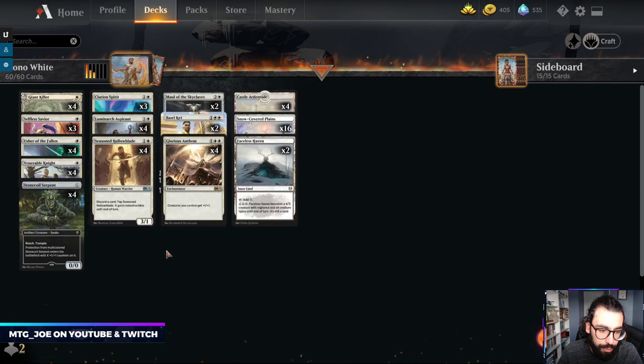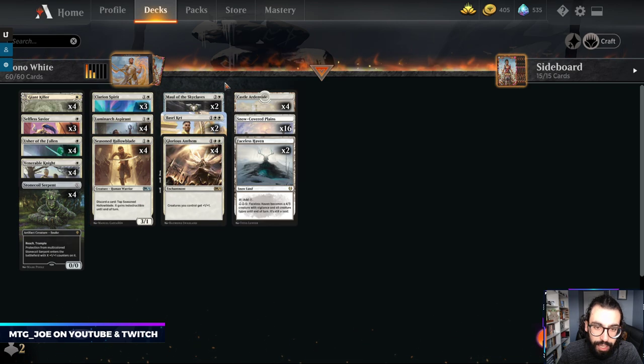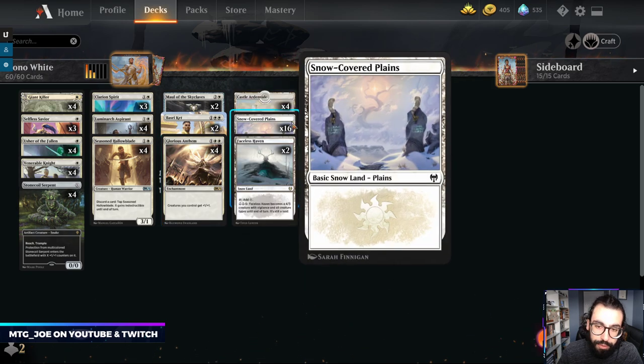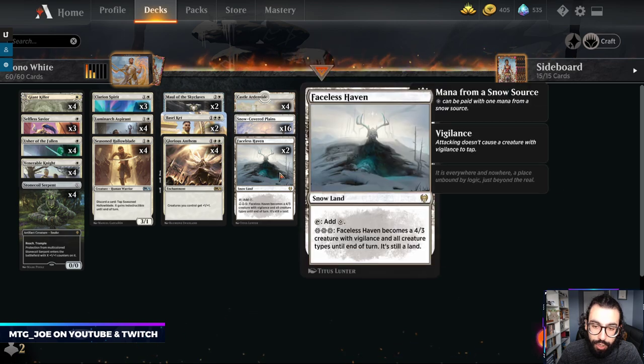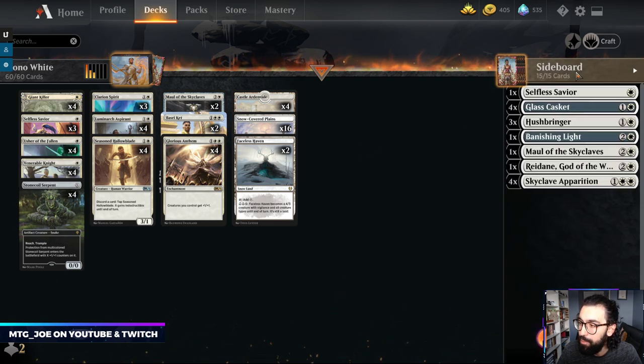More white-based aggro strategy: Aspirant and Hallow Blade are both coming in here. Hallow Blade is really nice to put counters on — it's hard to kill — and then you can throw on like a Maul. In this version we're also playing Basri Kett to make our creatures larger and to threaten an emblem against some of the slower decks. Originally Defor didn't have the snow lion package, but I think it's pretty free to add the snow lions and two Faceless Havens just as a creature line. We're also playing four Castle Ardenvales.